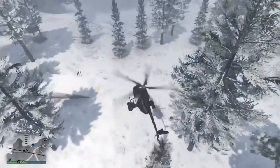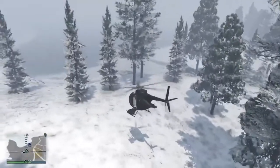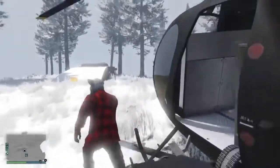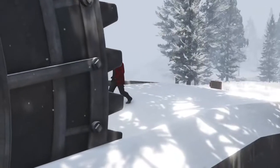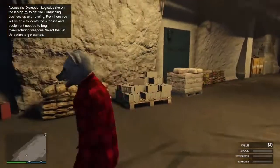All right guys, now once you get here, just land the helicopter right here, close to your bunker — you might not have the same bunker. All you want to do is literally just go inside the bunker and get out as soon as you go inside. Then all you want to do is exit the bunker.